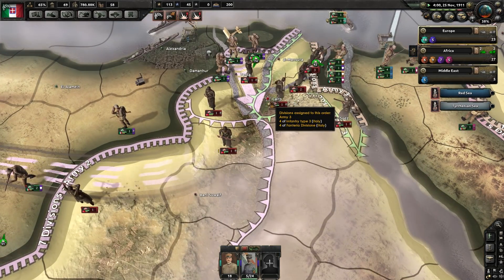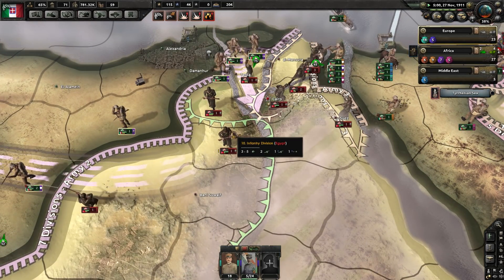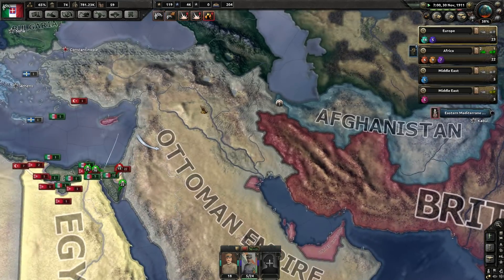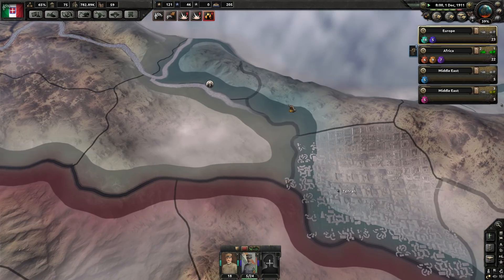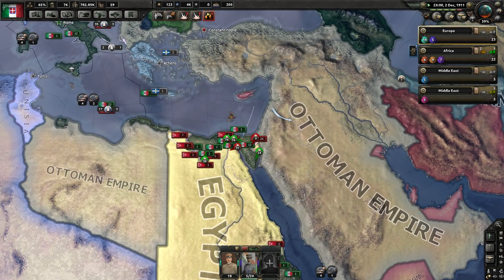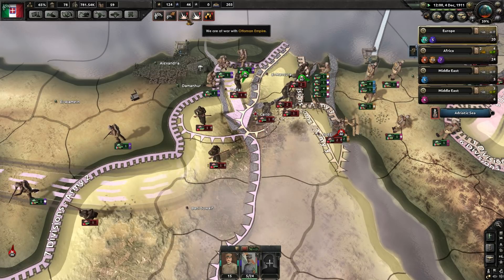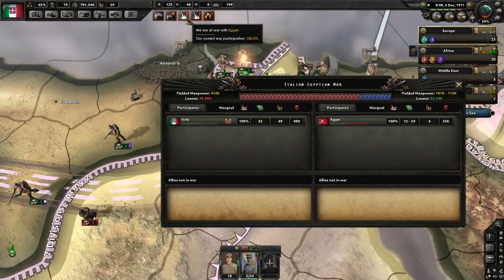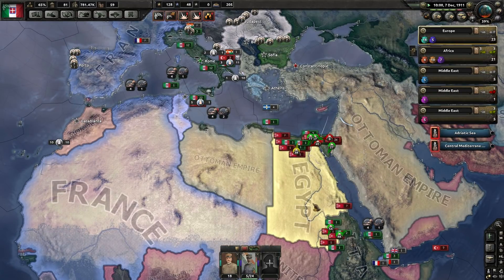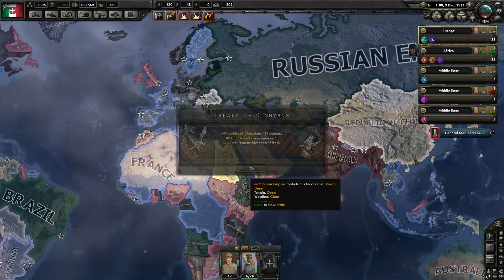They've got a front line with the Ottomans. The Ottomans are at war with Afghanistan, but that line hasn't moved and probably never will. Egypt is probably going to capitulate once Cairo falls. The Italians have wasted a lot of manpower fighting this war. No more war with Bhutan? Oh! Republic of China just — wow. Now they're at war with Bhutan again, although Bhutan and British Raj are also now at war.